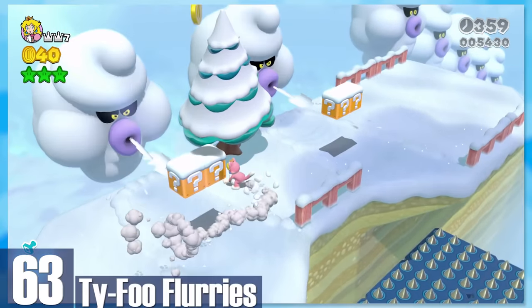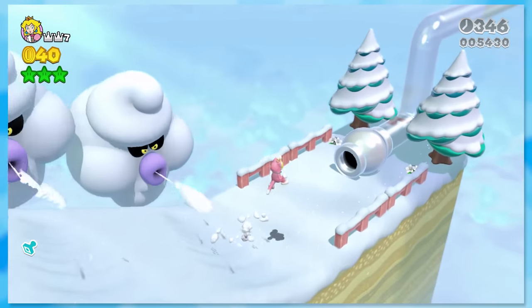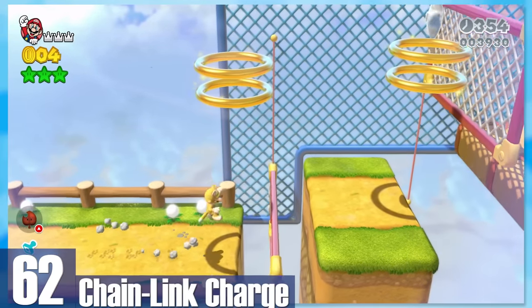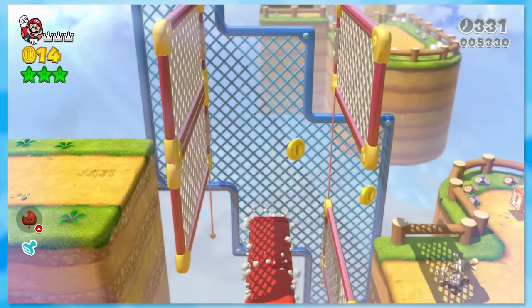63: Typhoon Flurries. Typhoos are massive clouds that blow a lot of steam. The gimmick works well here and requires you to time out when to cross pathways. 62: Chain Link Charge — another great example of doing an auto-scroller right. With all the gaps and moving grates to jump through, you're always engaged with the level.